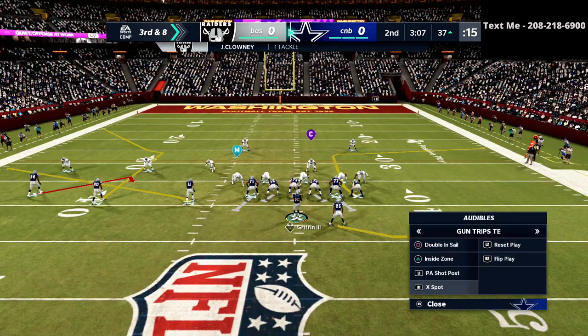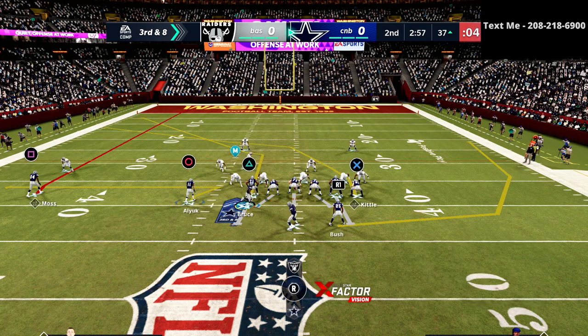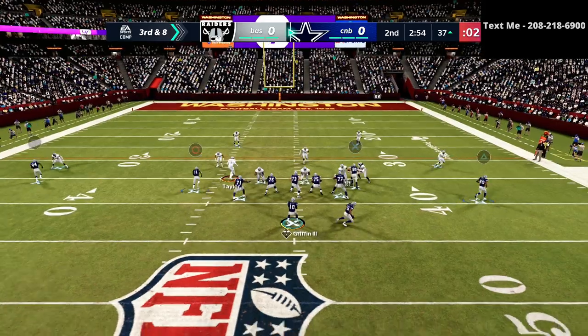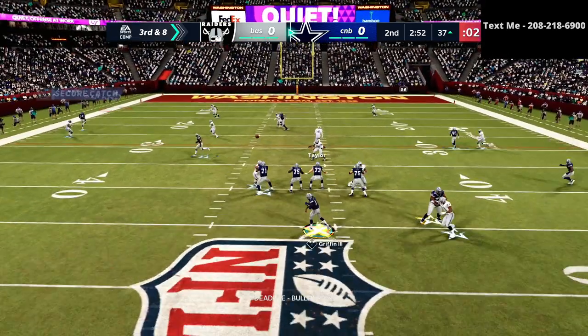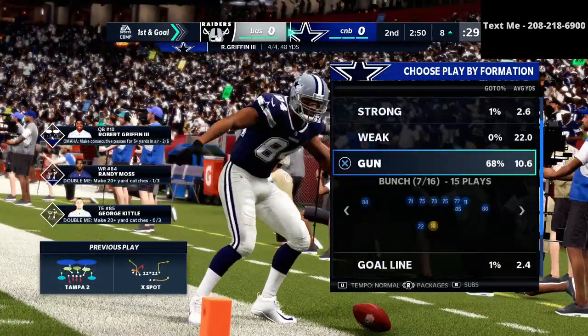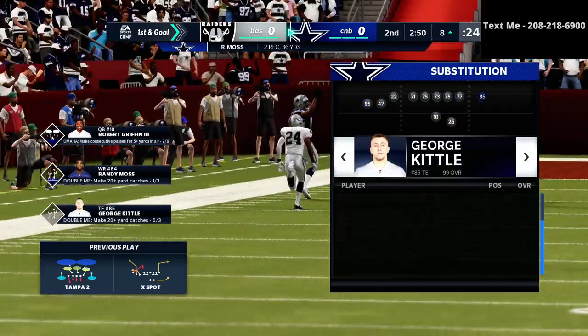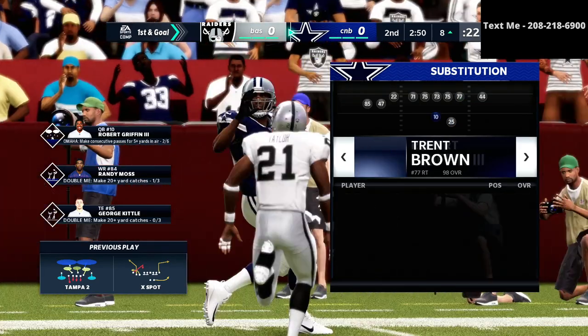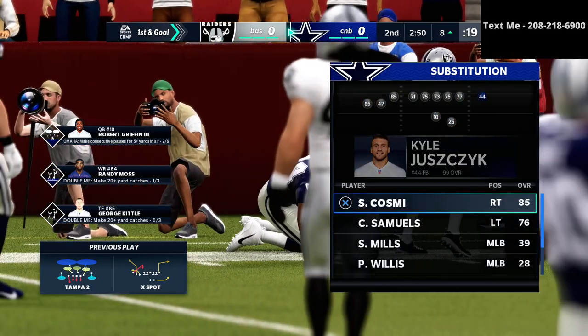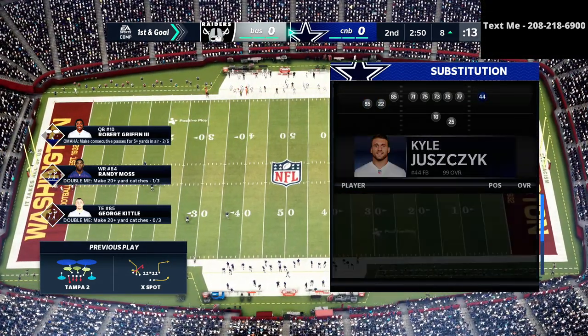On the outside he's running a lot of Cover 2. I really like the X Spot play for a lot of different reasons against Cover 2 — we should have the routes on the field to take care of this. I get the outside release I wanted, a nice little possession catch on the outside — perfect read — and we've got a first down. I'm going back to the Tray White Flex and making an adjustment: I'm taking my tight end and turning him into George Kittle, Derrick Henry on the back side, and Chris Cooley on the right.